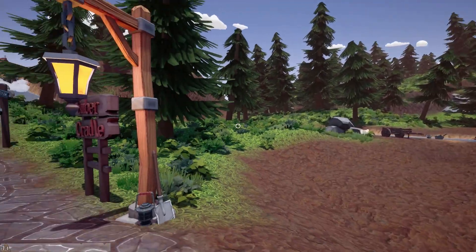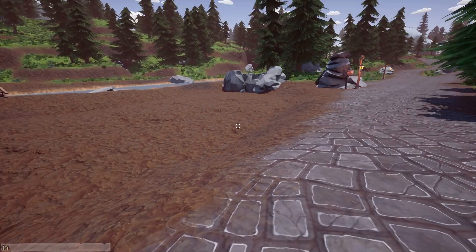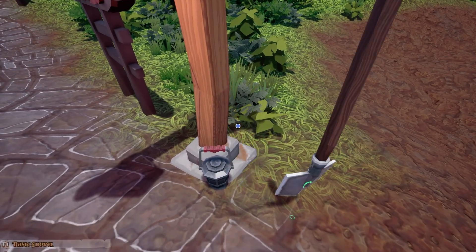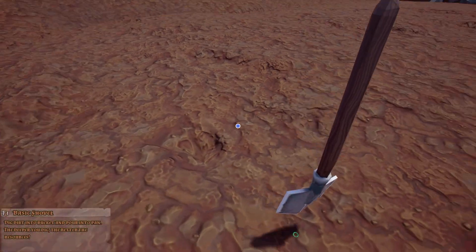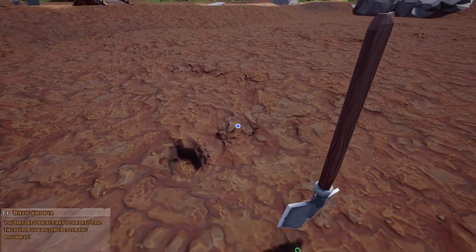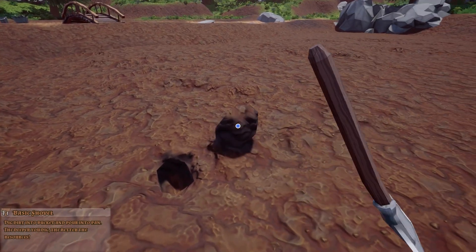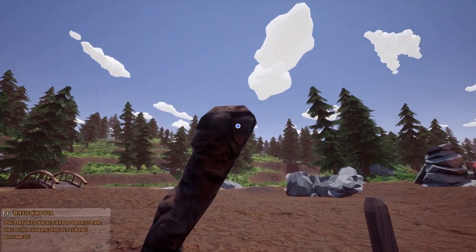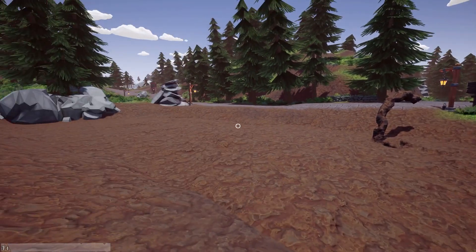So if you haven't seen this game before, this is how we start. We've got this, which is a plot of land called the Ember Cradle. You can dig and you can plop back, so you can make a knob. I've done this before — you've probably seen this if you've seen my video. Anyway, this is creative mode.